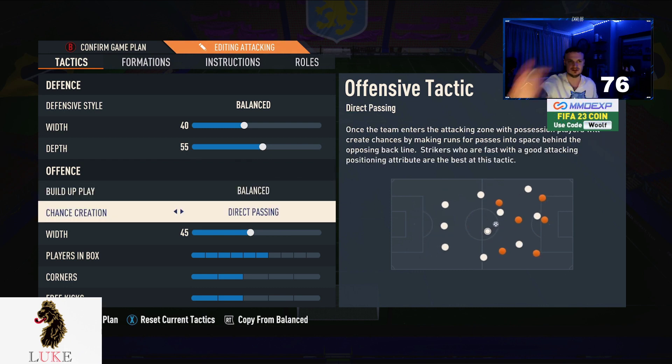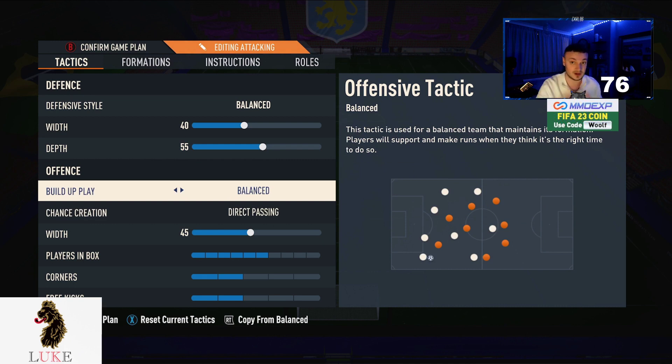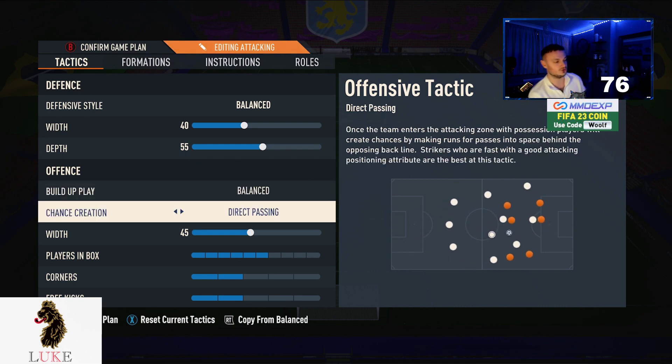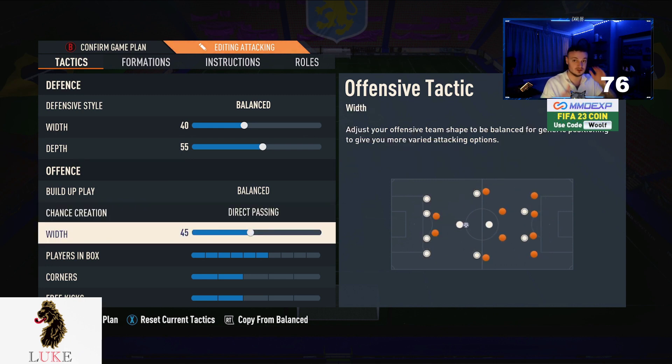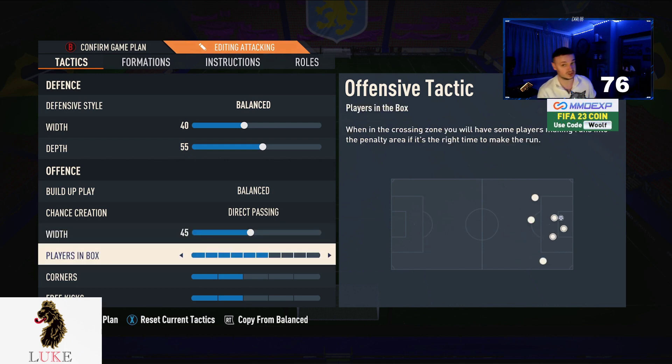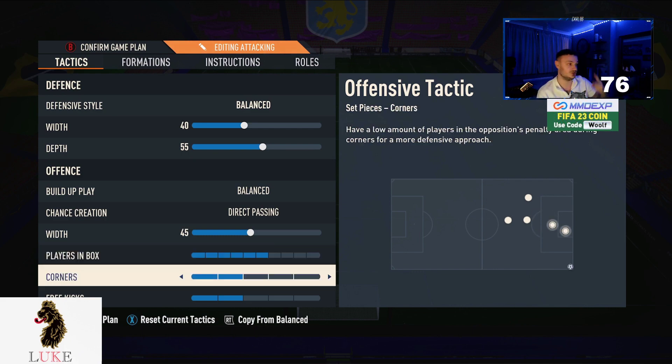I always use balanced and direct passing — let me know in the comments if you use anything different. 45 on the attacking width to make it more narrow, so the left forward and right forward are closer together to the striker and the midfield three. I think more narrow is better this year, both offensively and defensively. Six players in the box, two corners, and two free kicks.